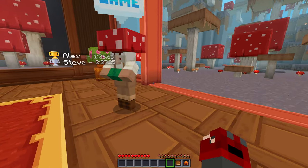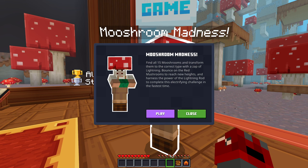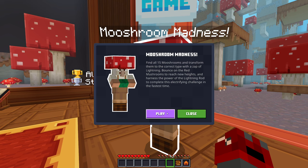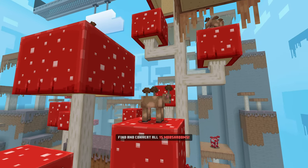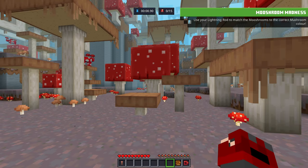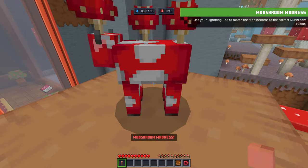Mushroom Madness! Find all 50 mushrooms and transform them into the correct type with the zap of lightning. Bounce on the red mushrooms to reach new heights and harness the power of the lightning rod to complete this electrifying challenge in the fastest time. Find 15 mushrooms and transform them to the correct type. Bounce on the red mushrooms to reach new heights. Let's try it! Oh okay, I see the red ones — I guess we gotta go to brown. I didn't realize there were two different types.